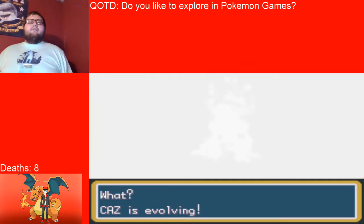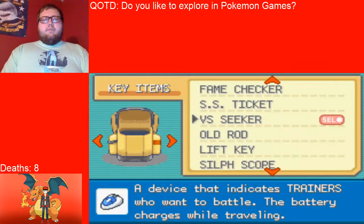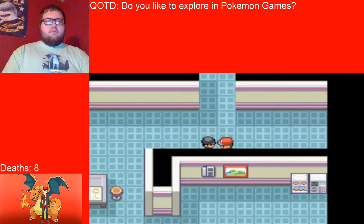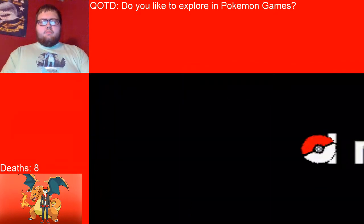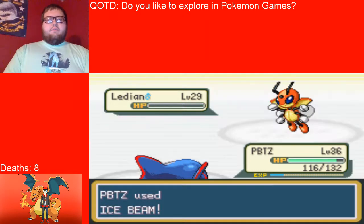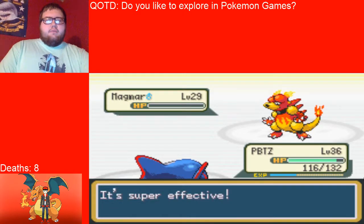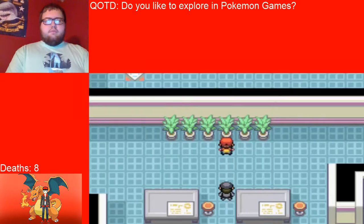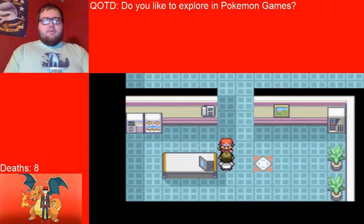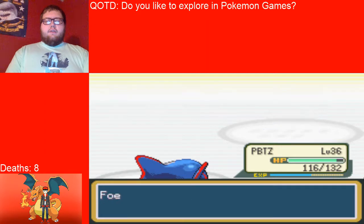This could be a long episode guys, but I think it's worth bringing you a longer episode. We're going to use an antidote on PBT-Z. No kids are allowed, but somehow I'm in here anyway. Ice beam, that should destroy that thing. Magmar — I hit it with ancient power, but that's super effective either way. So this card key is going to open up this thing. He's not a self-employee, that is for sure.